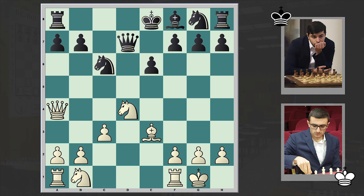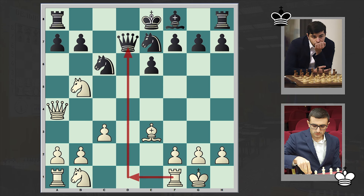White is leading in development and black has to be quick. This king is still in the center while white is already starting to create some problems for his opponent. Bc5 is a good choice here, but black played Ne7, which is also a decent continuation, although now the knight is blocking the bishop's diagonal.